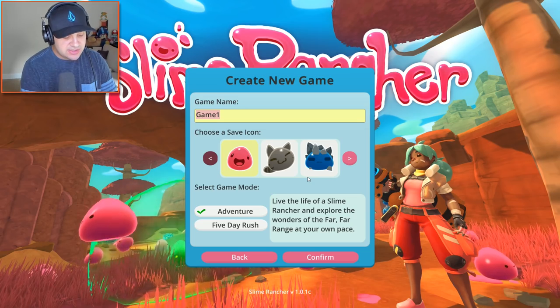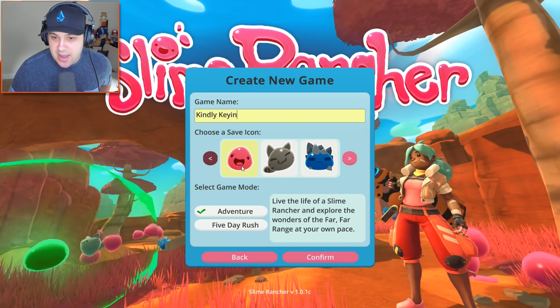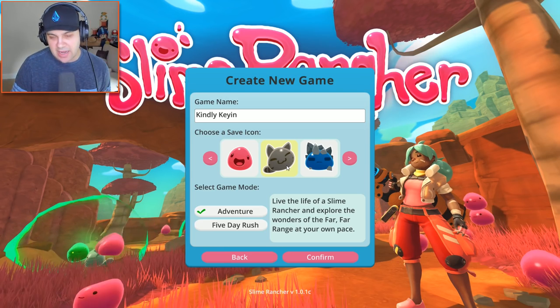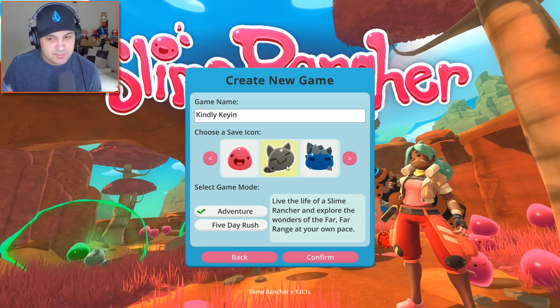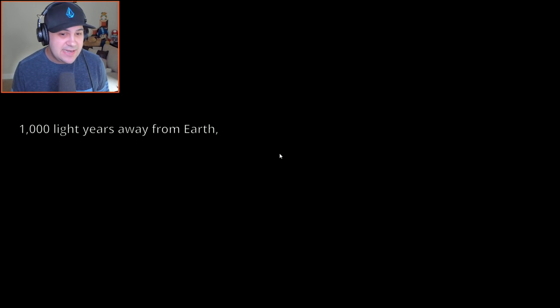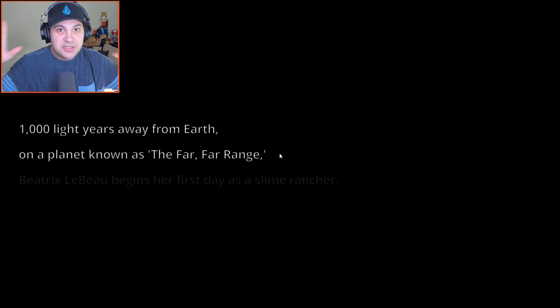Game name — we'll do Kindly Keen. Choose a save icon. Let's go with this weird-looking cat ranch slime — I guess rancher, but it's a cat slime or it's a raccoon slime. Adventure mode, that's what we're gonna do. Hopefully it'll teach me how to play because I have no idea. I apologize if these are things that you guys have already seen, but this is the first time for me checking out this game. I'm actually really, really excited.